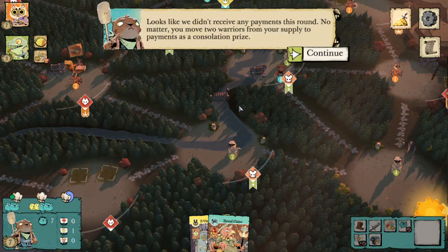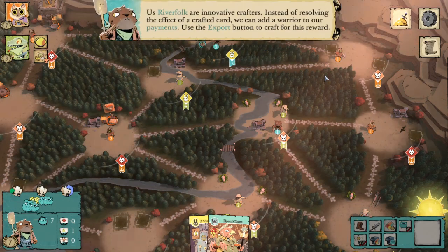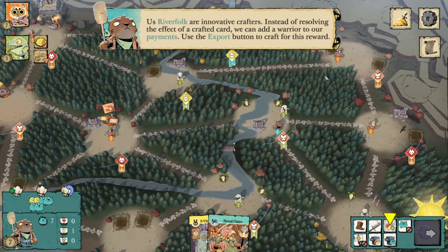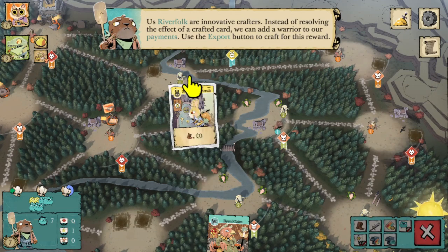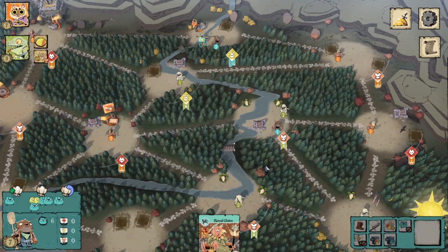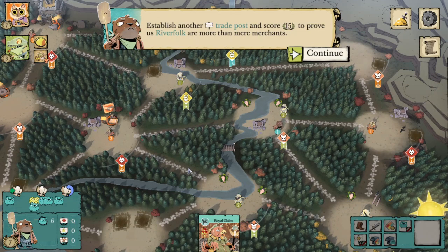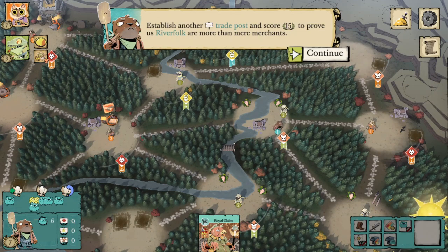Scoring dividends plus two. We didn't receive any payments this round — no matter, we move two warriors from supply to payments as protectionism. The River Folk are also innovative crafters: instead of resolving the effects of a crafted card, we can add a warrior to our payments using the Export button. Export is really not that good either — instead of getting the point and the boot from the card, we got one fund, which just means if no one buys from us we'll get one fewer fund than from Protectionism, and we didn't get the crafting point.